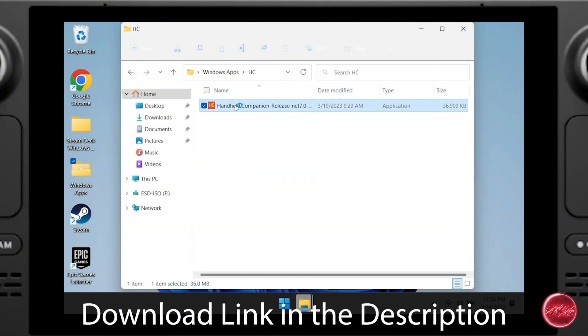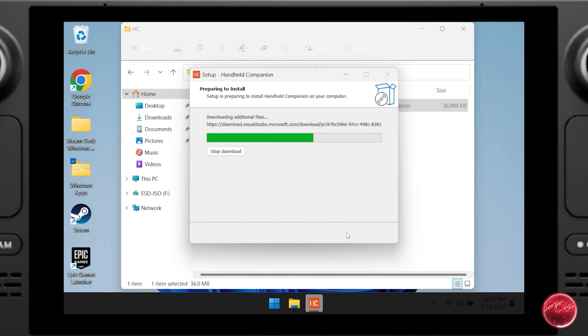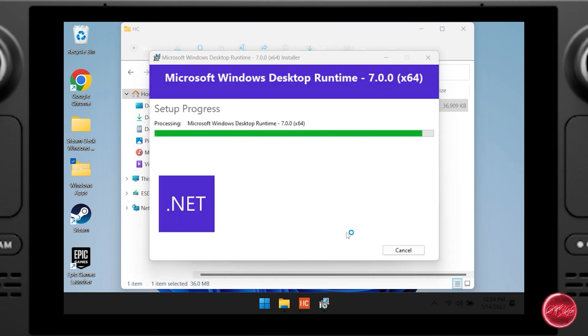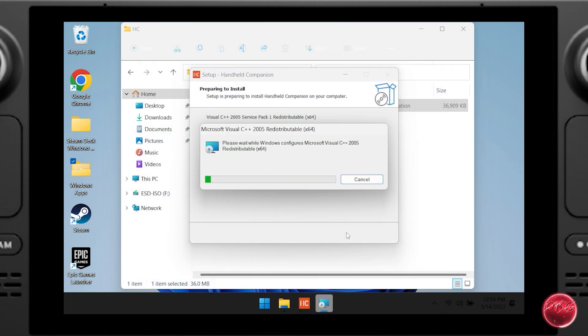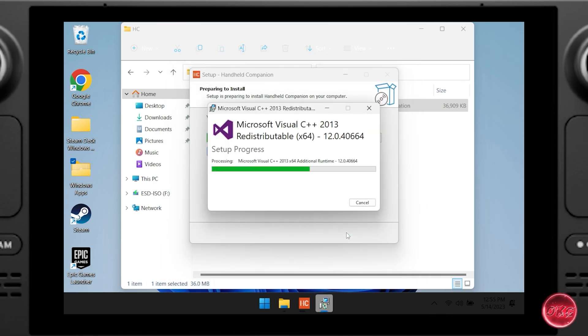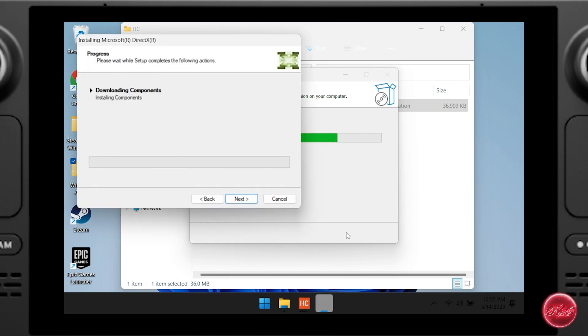Handheld Companion is an absolute necessity for Steam Deck gaming in Windows. It provides a wide array of options — it gives us the ability to emulate an Xbox or PlayStation controller, adjust our TDP on the fly, adjust the fan curve, set up hotkeys, and more. This video will not go over every single feature of Handheld Companion, but will provide you with enough information to get you started.